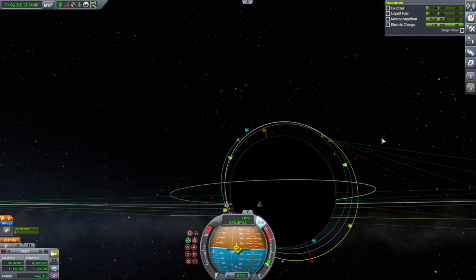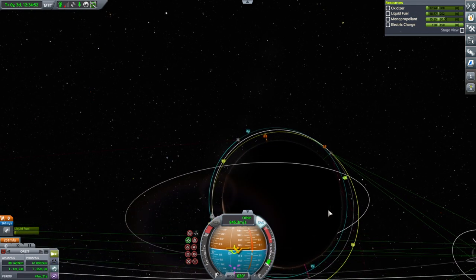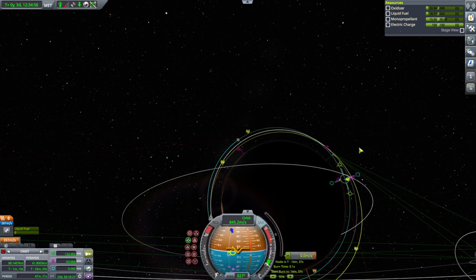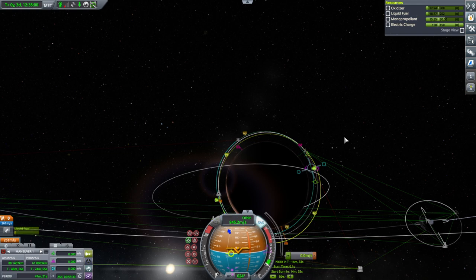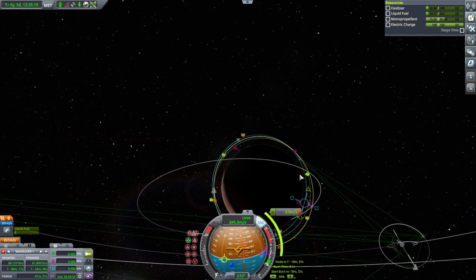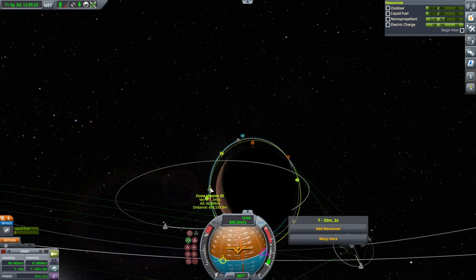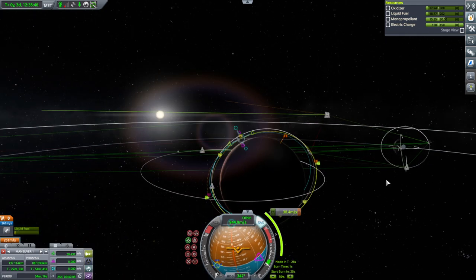How do we meet up with it? Here we're past its orbit, here we're below its orbit — not the best combination. We've got this inclination. It'd be easier to let it catch up with us since it's right behind us. We'll try to arrange a meeting at the ascending node.